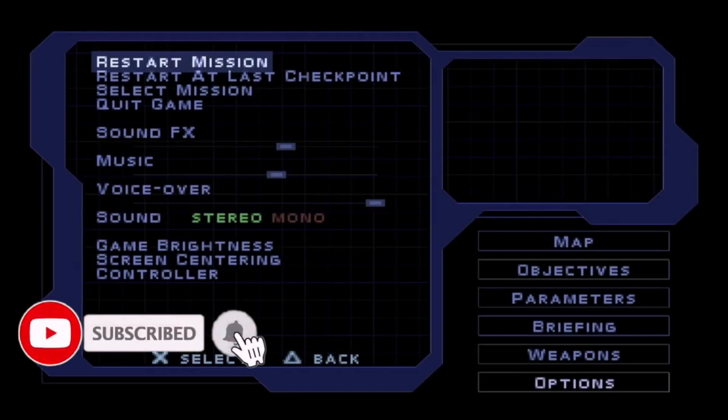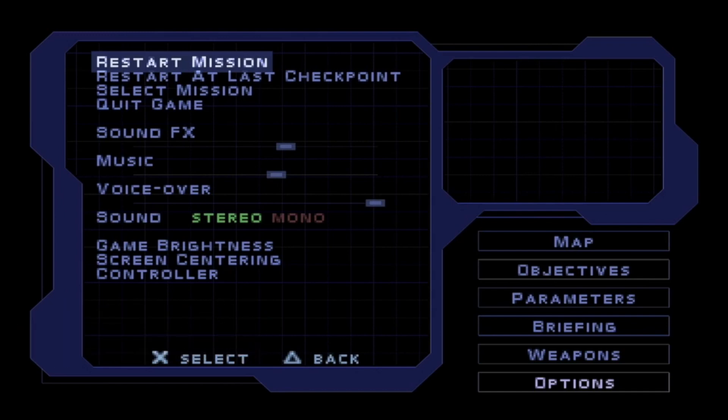Hey guys, welcome back to another episode of Siphon Filter. Today we're covering Roamer's Base, which is a four-part area. The last two levels are pretty short; the first two are the longer ones. We're going into one of the toughest levels. I'm going to try to sneak my way through as much as possible, crouching and taking a stealthy approach instead of guns blazing, because it'll set off an alarm pretty easily. Once the alarm goes off, guys just keep showing up in waves and it gets annoying.